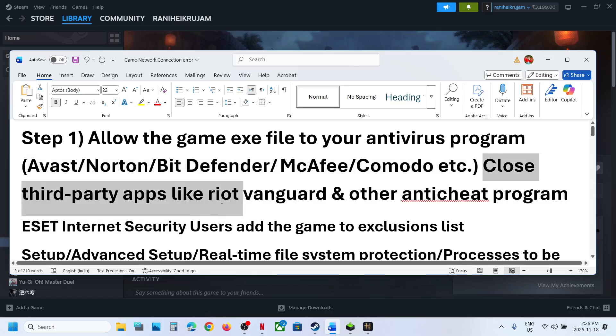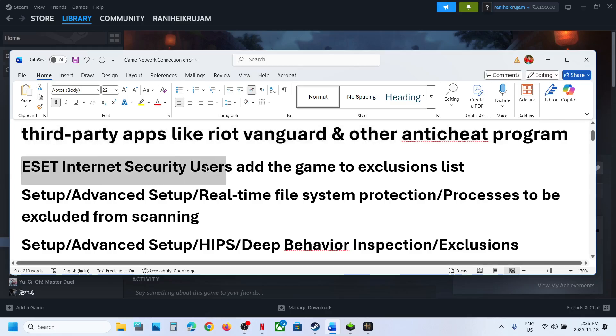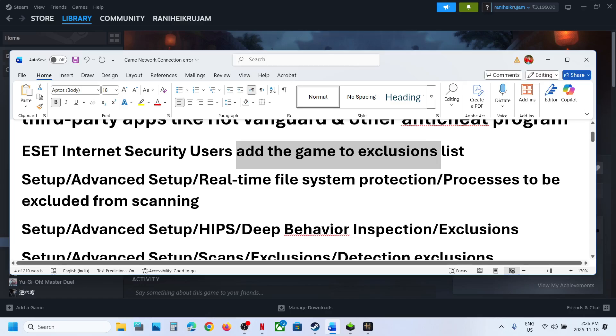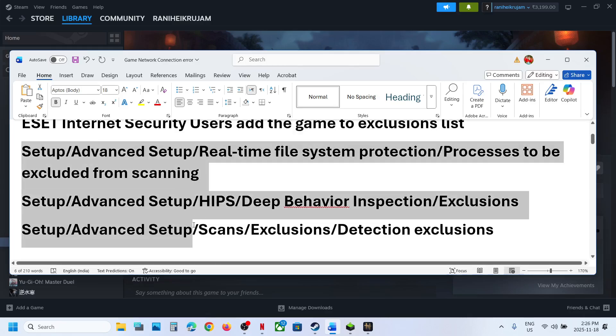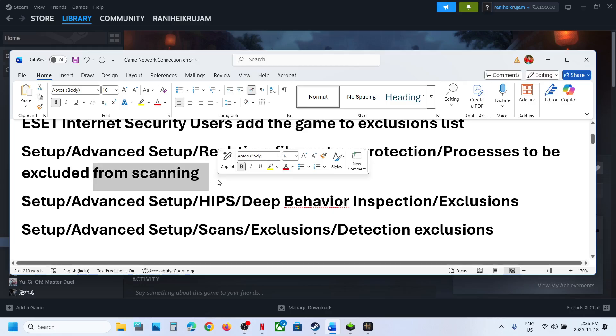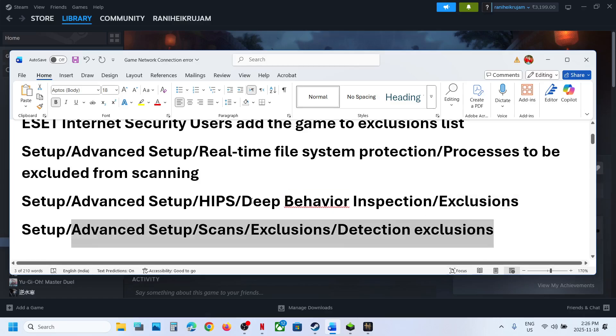Close any third-party applications like Riot Vanguard or any other anti-cheat program that is running. ESET Internet Security users are facing a lot of problems, so make sure you add the complete game folder and the game.exe file to the Exclusion list. You can go to the relevant location in your ESET Internet Security software to exclude the game folder from scanning.